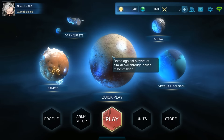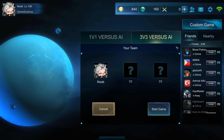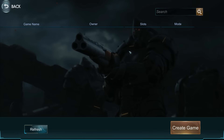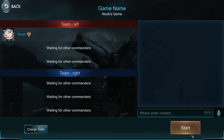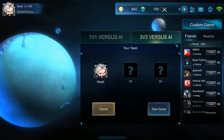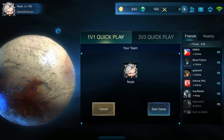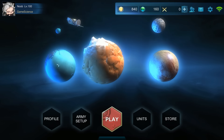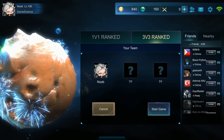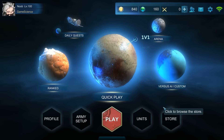In versus AI you can choose 3v3 or 1v1. You can set up a custom game, give it a name and a password, and configure it as 2v2 or 3v3. Then there's quick play, which is faster to find a game — you can do 1v1 or 3v3 and invite friends. Ranked works the same way — 1v1 or 3v3, and you can invite players to your slots.